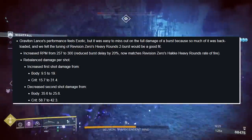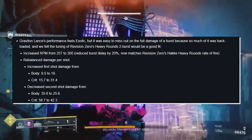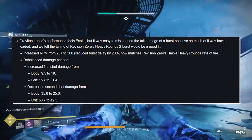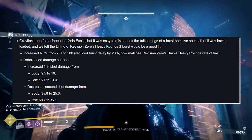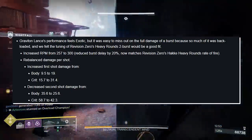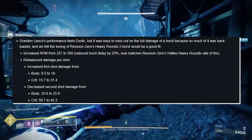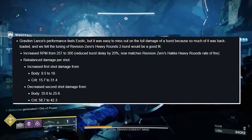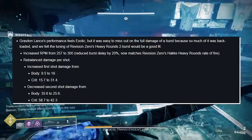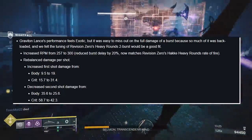Graviton Lance: its performance feels exotic but it was easy to miss out on the full damage of a burst because so much was back-loaded. We're increasing rounds per minute from 257 to 300 and reducing the burst delay by 20%, now matching Revision Zero's heavy round rate of fire. Damage per shot has been rebalanced — first shot increases from 9.5 to 19 body and 15.7 to 31.4 crit, while the second shot decreases from 35.6 to 25.6 body and 58.7 to 42.3 crit. The second shot still does more damage but if you miss it, you're not losing out as much.